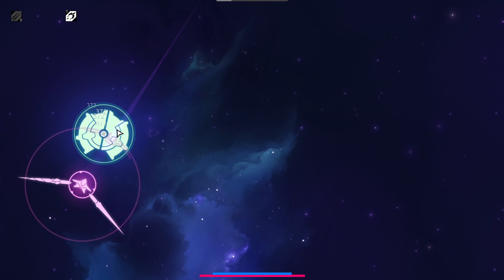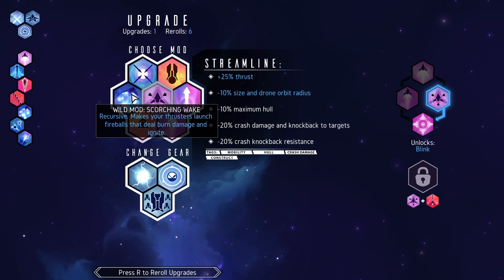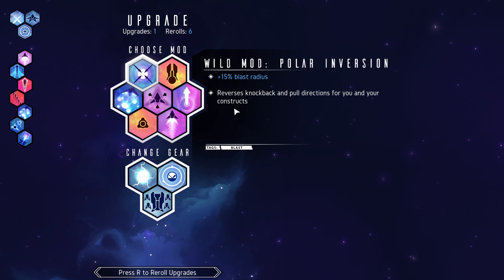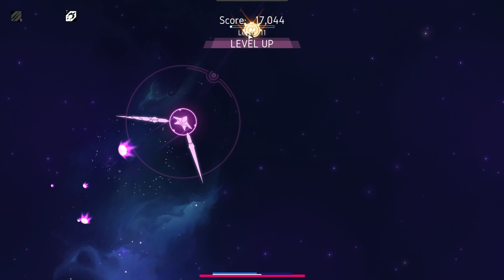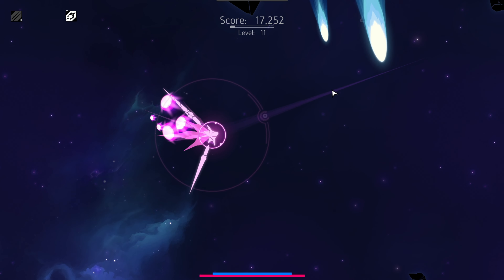The swords can take this guy out no problem — a couple of swings and he's gone. We can do another scorching wake. Pull: reverse your knockback and pull directions and increase blast radius. I don't have any knockback, so why don't I just get more blast radius? More blast radius in general — maybe later when I start doing blast damage.